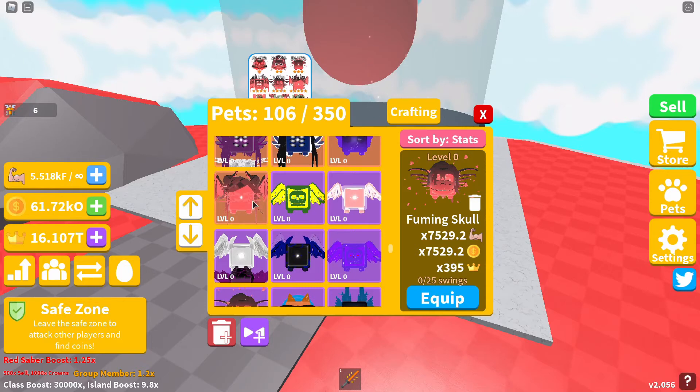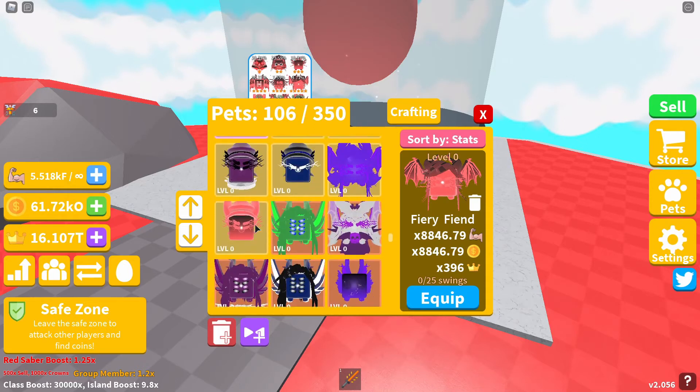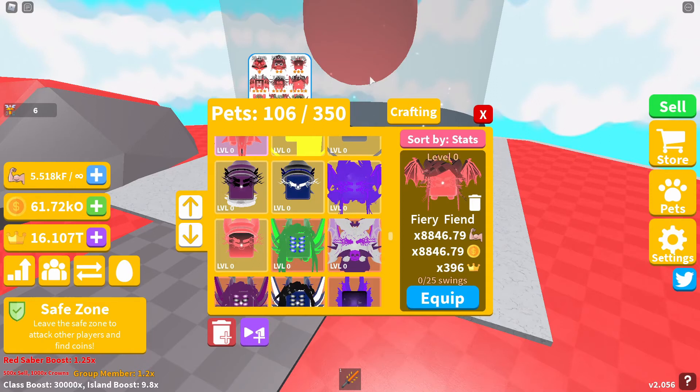Following that is our sixth pet, which is the five-star pet in the egg, called the Fiery Fiend. The Fiery Fiend will give you 8846.79 strength and coin boost, and a crown boost of 396.